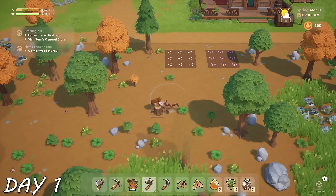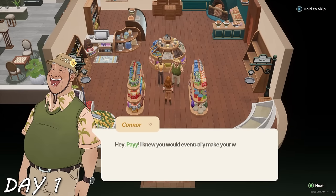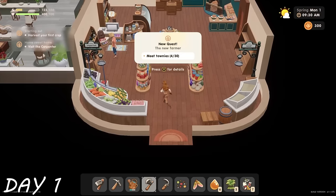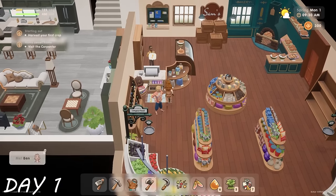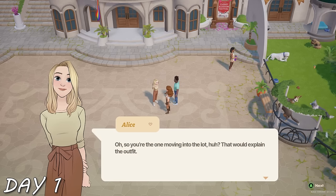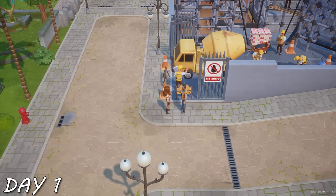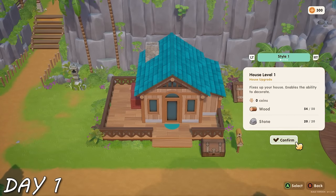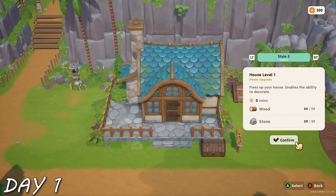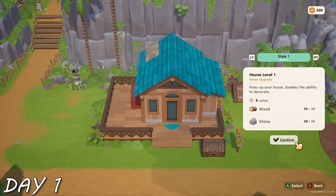I cleaned up a bit more before visiting Sam, the general store owner. He told me to get to know other people, so I had to meet 30 different NPCs. I made sure to say hi to Derek, the hot construction worker, as well as some other hotties in town. Then I had enough materials to already upgrade my house, and surprisingly you can choose a style right at the first upgrade.